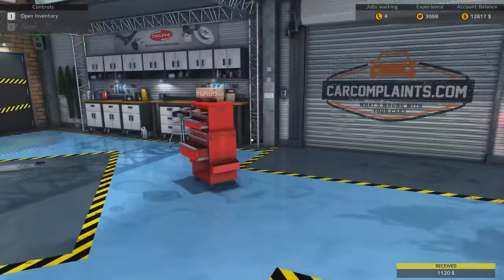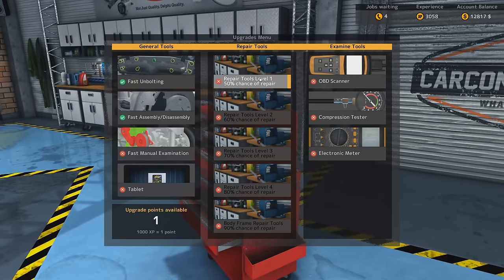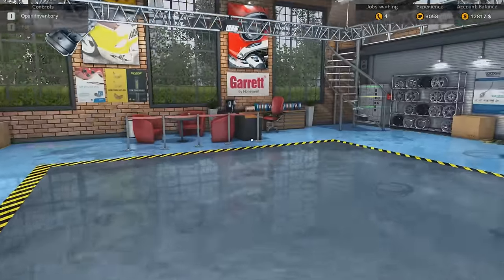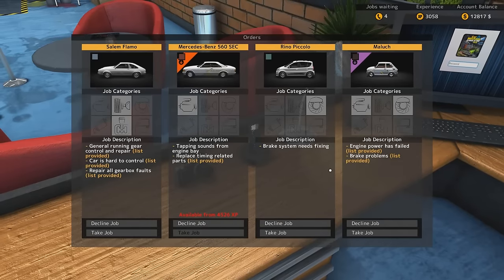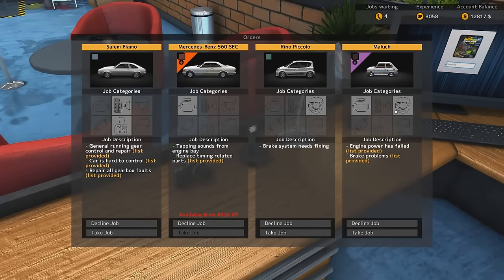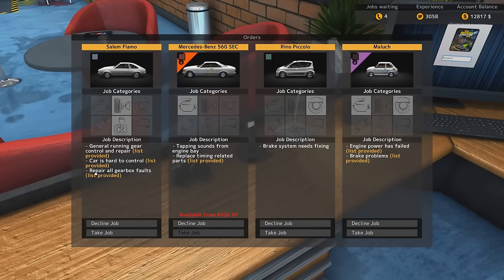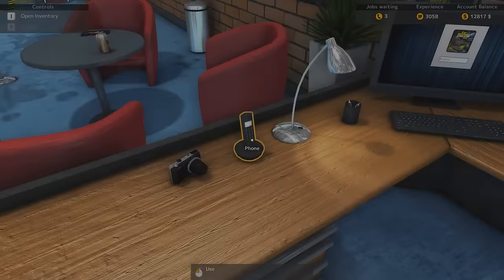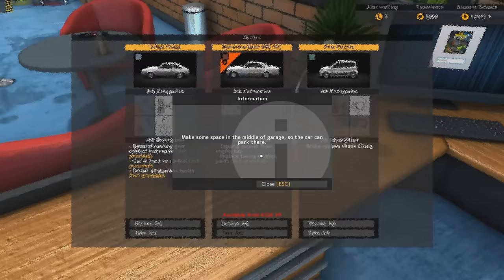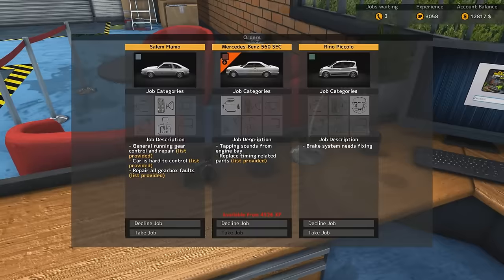We've got enough XP for another skill point. Fast manual examination — we'll need that soon, I guess. We could also get it for the repair, but I think I'm going to go for these, because now we have more and more cars that do not have lists provided. Brake system needs fixing. Engine power has failed — list provided. Alright, let's take another Malik. They're quite fun. General Ireland gear — car is hard to control, repair all gearbox faults. It's quite cool, let's take this one first. Actually, we can take both of them. So let's take this one as well.